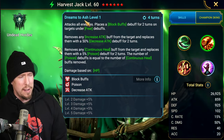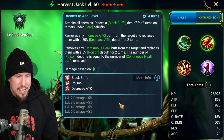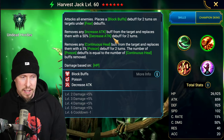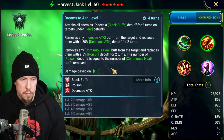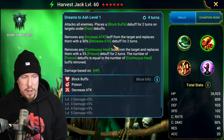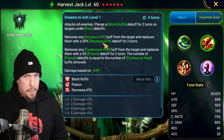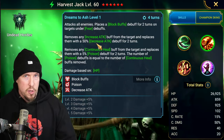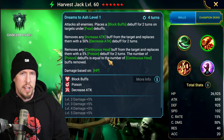Dreams to Ash — I really like the name of it. It's an AoE: places block buffs for two turns on targets under Fear, three turns if you book it all the way up. Removes increase attack from the target and replaces it with decrease attack. Removes continuous heals and places poison for two turns — the number of poison debuffs equals the number of continuous heal buffs removed. It's really annoying in the arena to go against, since every attack-based team likely has an increase attack champion, and Harvest Jack can mitigate that damage.